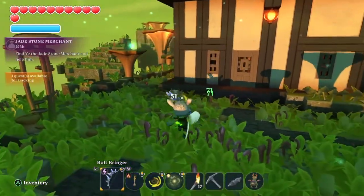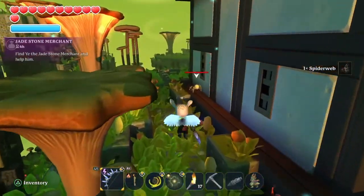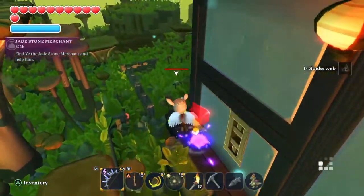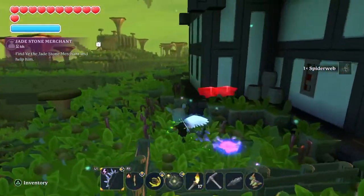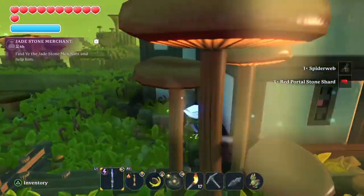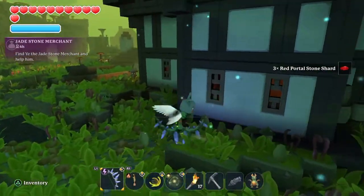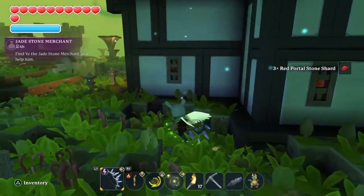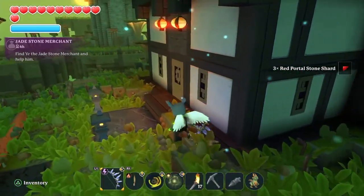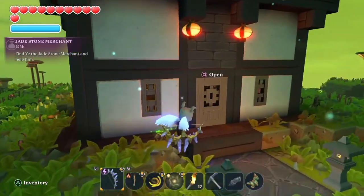Go ahead and kill the spiders that are on the outside. What he wants you to do is clear out a certain number of spiders for him. I always clear out the ones on the outside — I think he wants you to clear out maybe five of them. There are a lot of spiders in here; why, I don't know, probably because of silk.